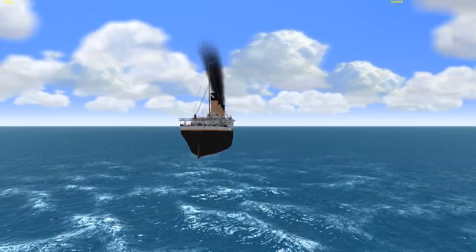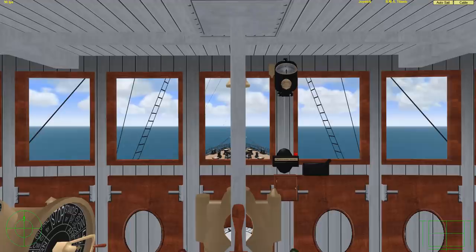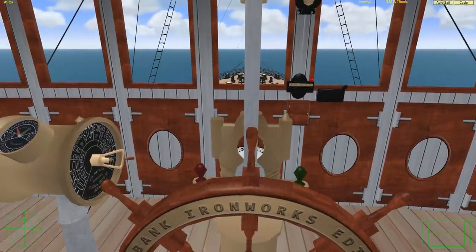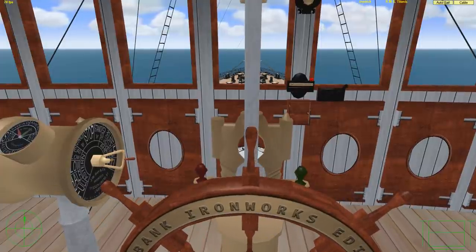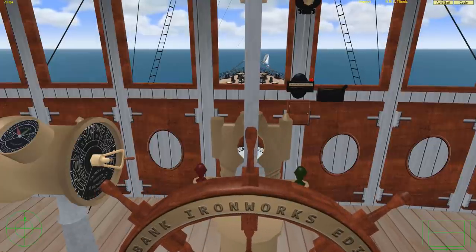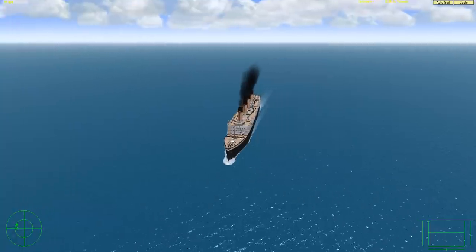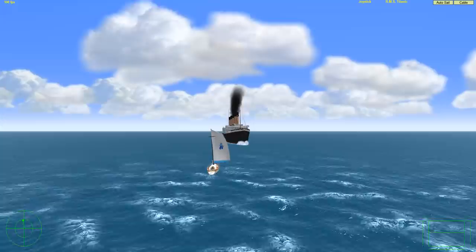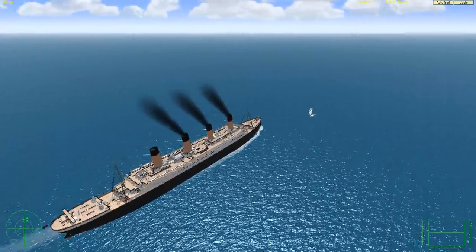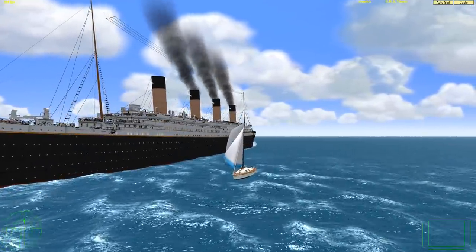Let's go ahead and test the ship's maneuverability. We're going to use this sailboat as our iceberg. Let's go into the helm and go hard to starboard — here we go. We are turning hard to starboard. It looks like we're moving pretty decently. Look at that — the ship actually looks like it's going to clear. Yeah, look at that — it's actually clearing the sailboat. Really cool. So we actually were able to clear the imaginary iceberg.